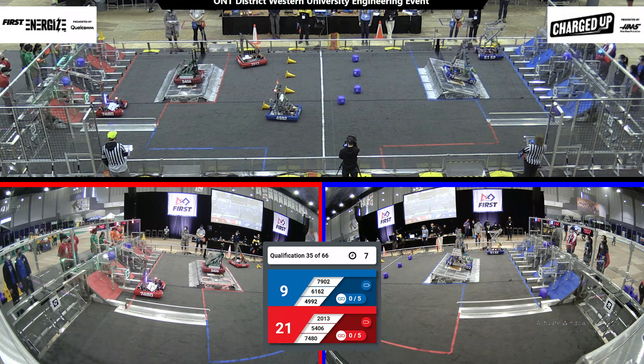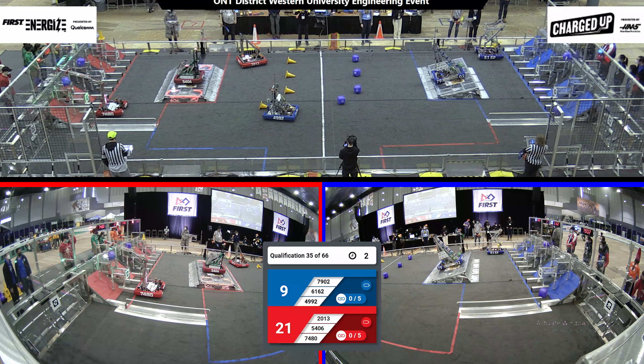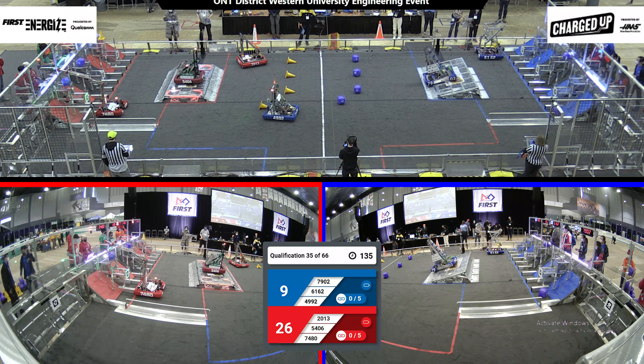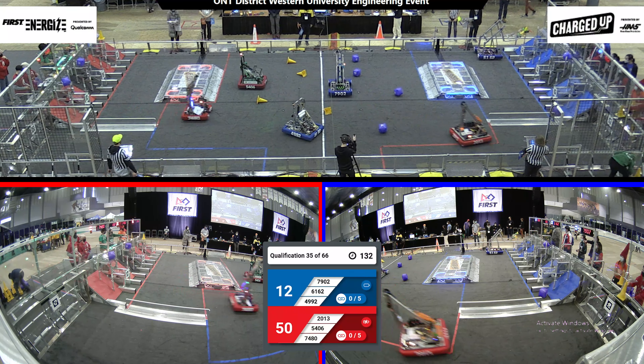Over on the red alliance, we have three game pieces up in the upper row, and on the blue alliance we have one in the upper row and one in the bottom row. Leaving the autonomous period, we have an unofficial score of 50-12.